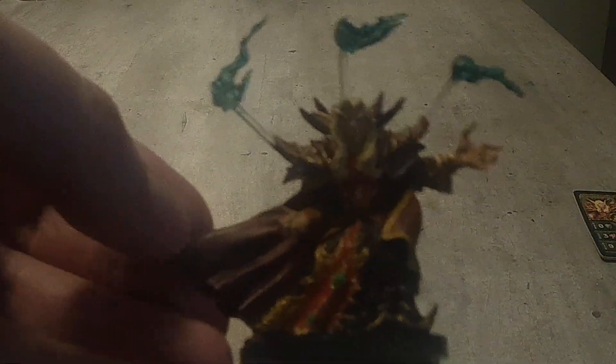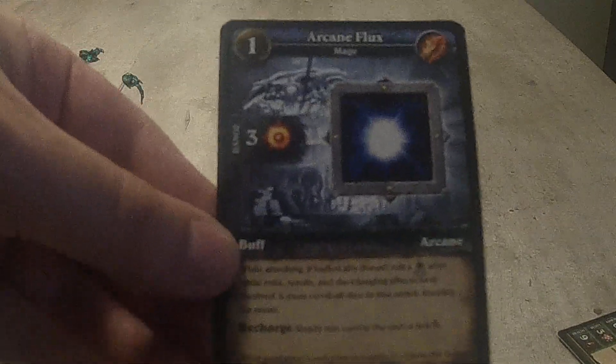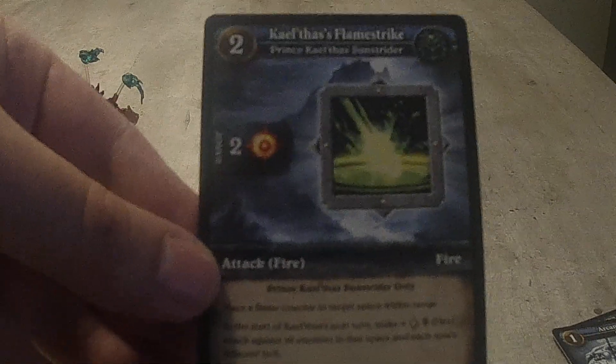The last one here is kind of pretty cool — some nice little effects. We've got our first Prince Kael'thas Sunstrider. This one is an epic one, so this is our first epic one that we've gotten. Pretty cool to get him. He comes with Arcane Flux and Kael'thas' Flamestrike.